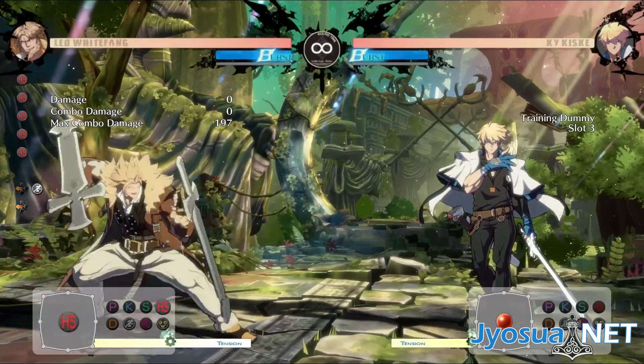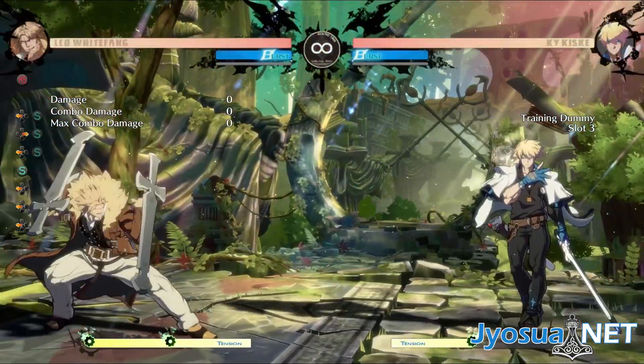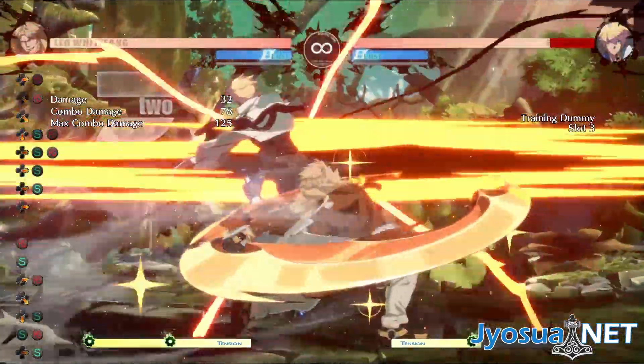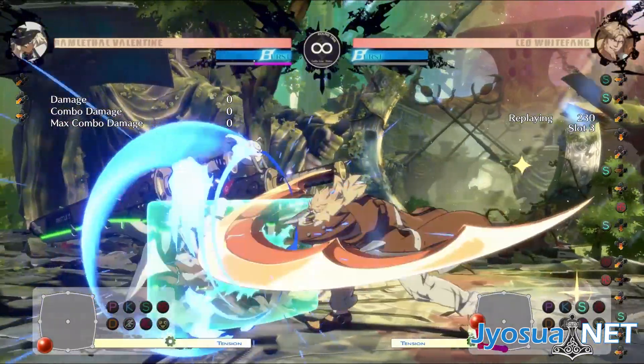There's still a lot more to talk about, so in this portion we'll cover the H normals in greater detail, go over the guard point stance and why you'd want to use it, tie everything together, and briefly talk about capitalizing on counter hits. We might have to go a little bit longer with this one, but without further ado, let's go.